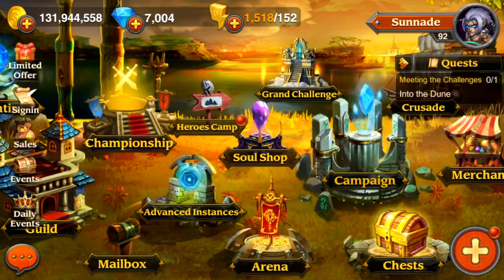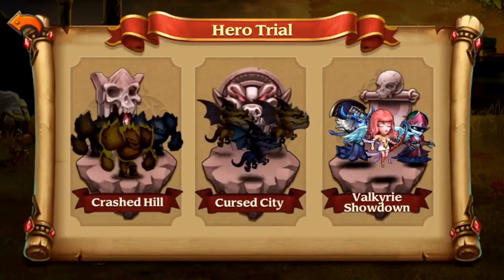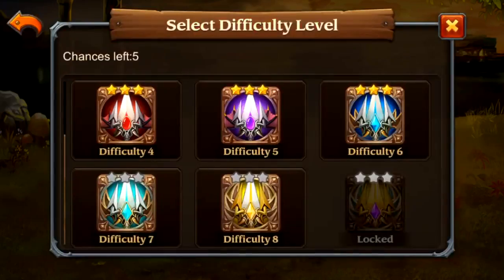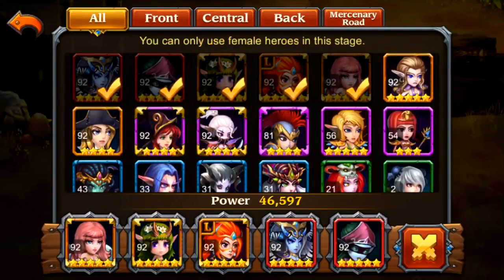What this mini-series is going to consist of is we're going to run some advanced instances like your hero trial and we're going to break down each one of the different options that we have here. So today, being Wednesday, we are in the Valkyrie Showdown, which from my perspective is probably not the easiest one to do, but let's do it anyways.